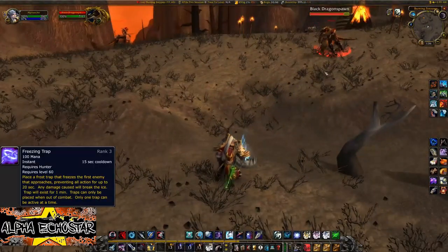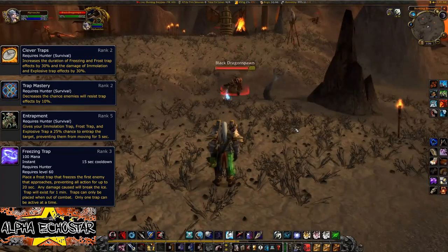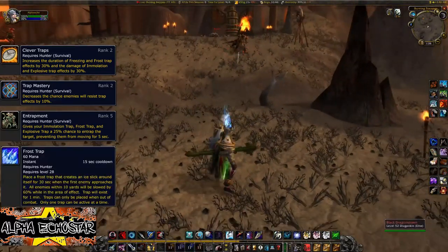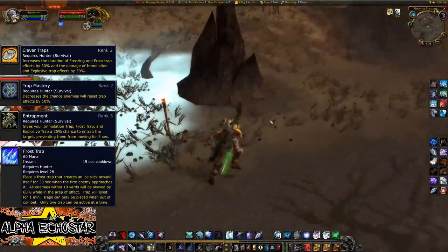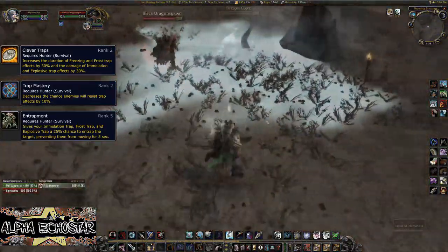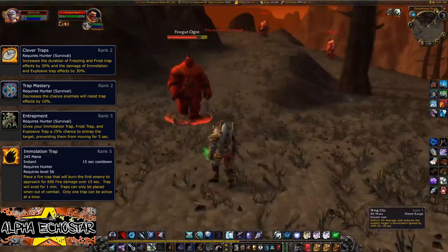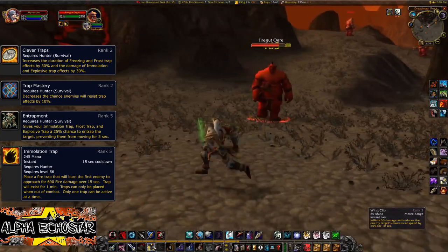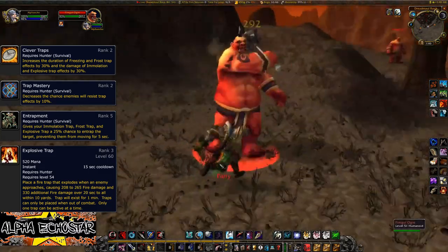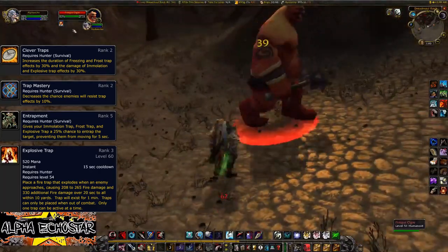All traps have to be placed while out of combat. The Freezing Trap keeps your opponent frozen in place. The Frost Trap is great for kiting multiple enemies or slowing a group. The Immolation Trap is great for enemies weak to fire damage. The Explosive Trap deals a large burst up front and AoE damage afterwards. All these traps can be enhanced in the Survival talent tree.